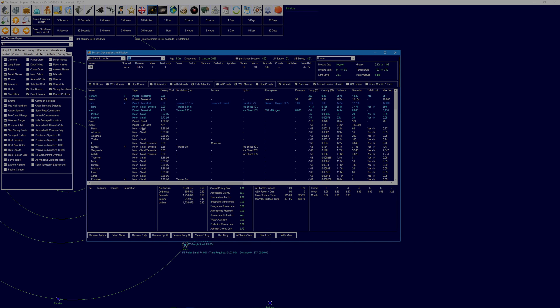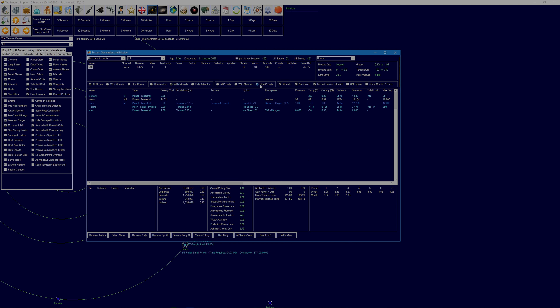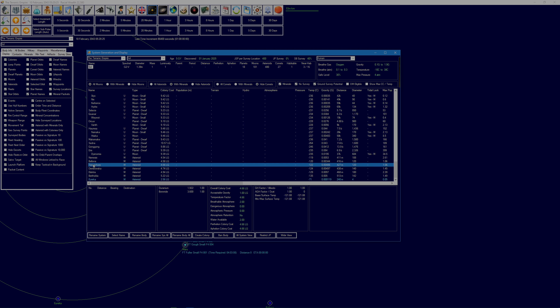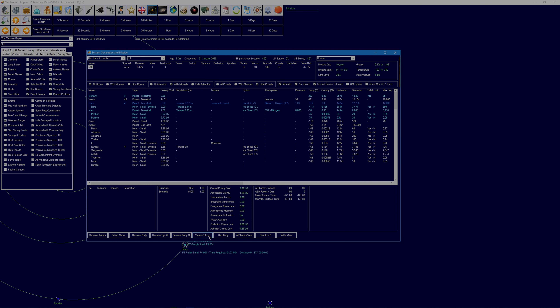Do I have to set up a colony on Terpsicore? Maybe that's part of the problem. Terpsicore has a diameter of 120, so that's fine. Let's create a colony there — maybe even though it's going to be purely orbital mining with no boots on the ground, we still need to create it as a colony.